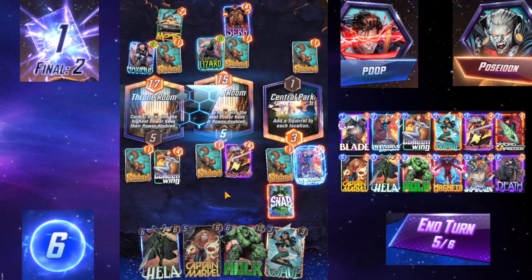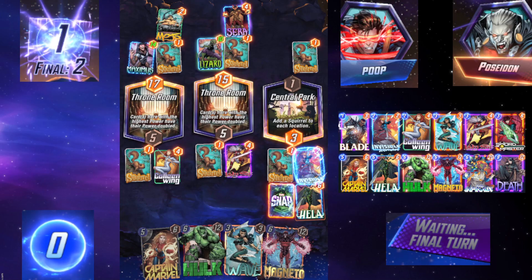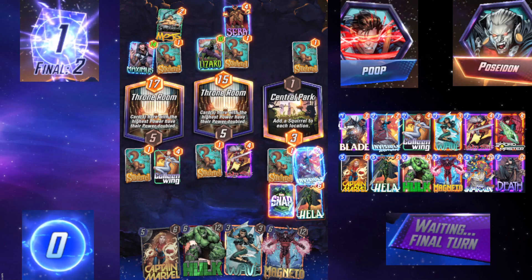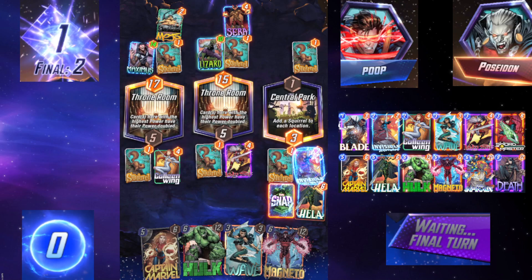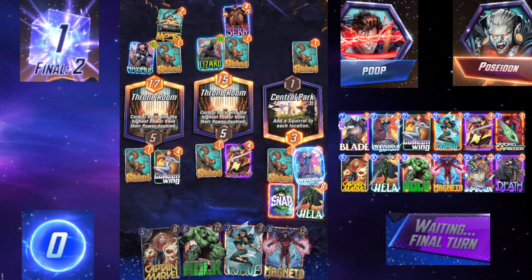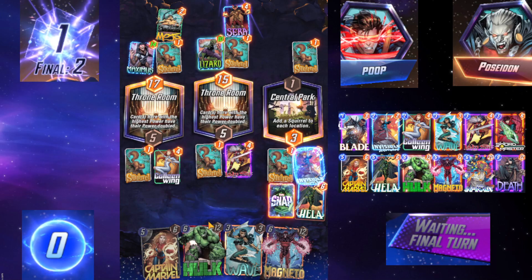Not sure what his play is, but we'll just see how it goes. We have Death and we have Blade. If Hela actually brings out Blade, I wonder if she gets whatever Blade discards — if Blade comes out first and the effect goes off, will I get the other thing? Probably not. Sword Master has a 50/50 shot of hitting a 12-drop, but 75% chance of it being okay. Hitting Captain Marvel here would be okay, so kind of hitting anything here is good. And the 12-drops hitting into a Throne Room is really really powerful — really hoping for that.